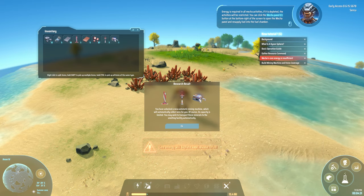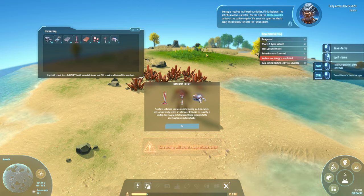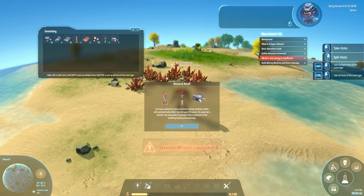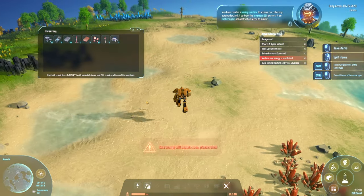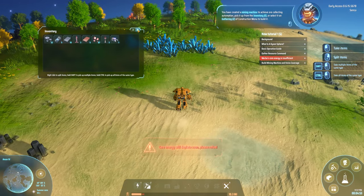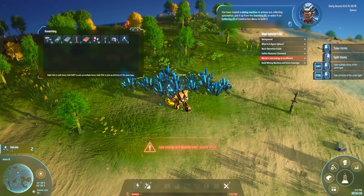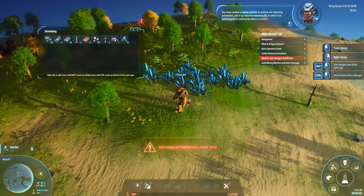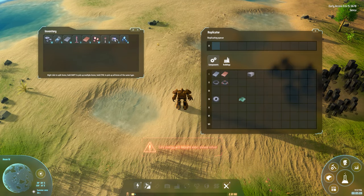"You have unlocked a new automatic mining machine which will automatically collect ores for you. Of course its capacity is limited — you may wish to transport these minerals to the smelting facility automatically." Okay, let's see. "You have created a mining machine to achieve ore-collecting automation. Pick it up from inventory or select it on the construction menu to build it." We have 32.8k — we are definitely going to need some automation to get efficient here in this game.